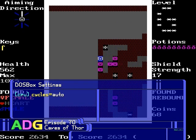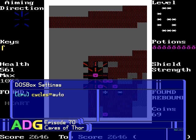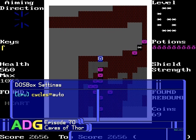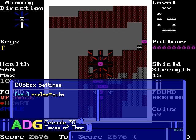DOSBox settings are as simple as they get. Just leave the cycle set to auto and you're good to go. In fact, if you try to use a fixed setting or the max setting, the games might not even start properly.